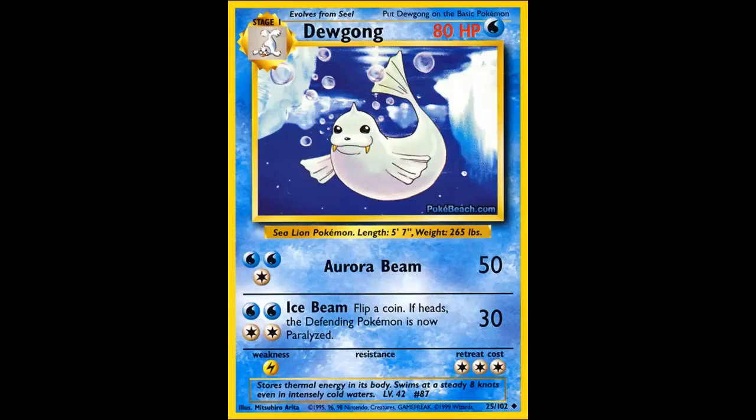Ice Beam is not really all that great. It's a little bit costly for just 30 damage, but you can potentially paralyze. So that's pretty good. Other than that, it's got a weakness of Lightning, no resistance, and a terrible retreat cost of 3.